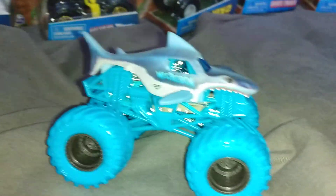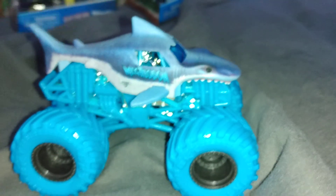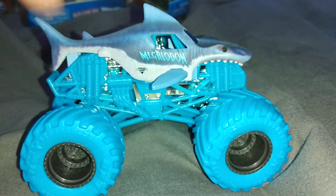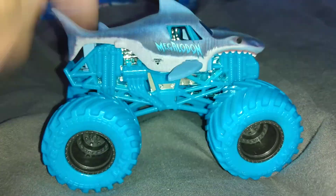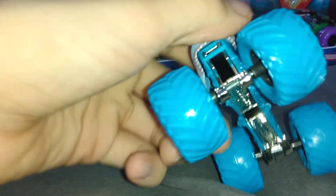Up next, Megalodon Nitro Neons. For understandable reasons this resembles the metals Megalodon, but it's not — this has blue beads, black rims, all blue wheels, and a sky blue roll cage. The Megalodon body looks really good. They really use Megalodon for a lot of things, so it makes sense to do natural neons. Megalodon Nitro Neons — very, very nice, good to have.